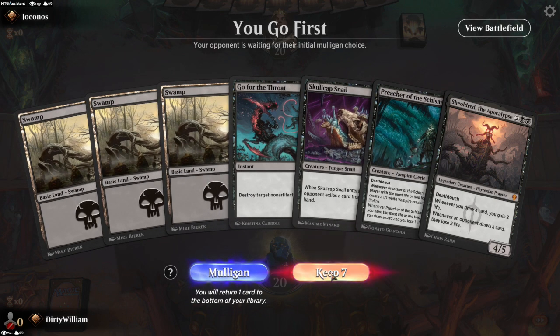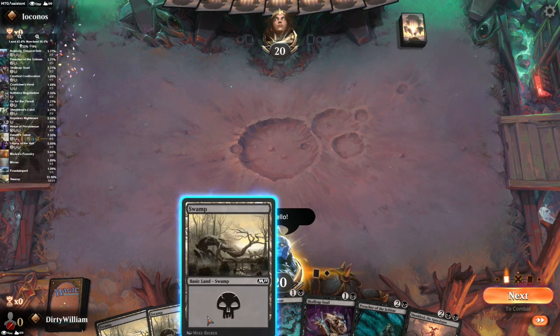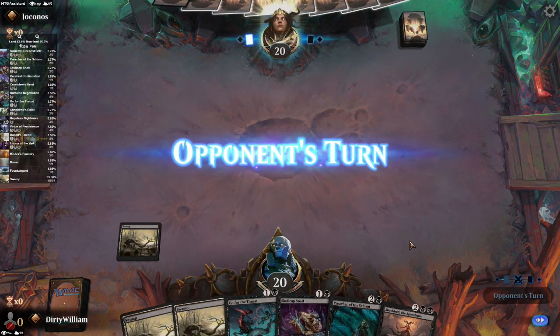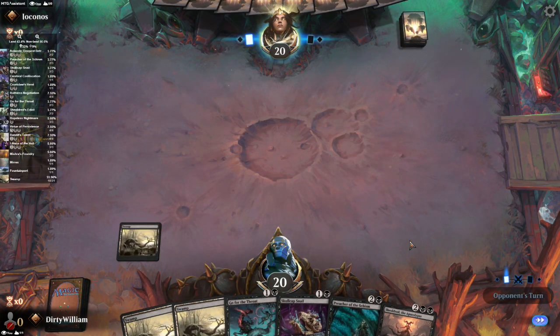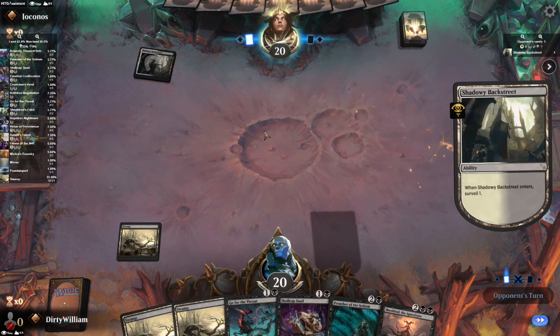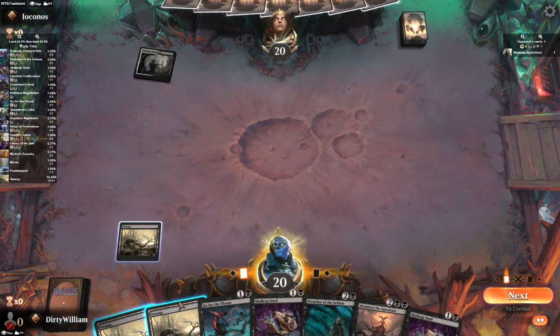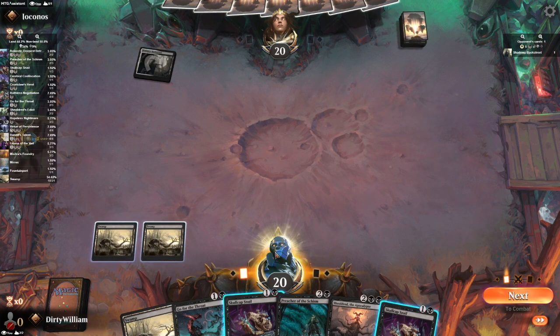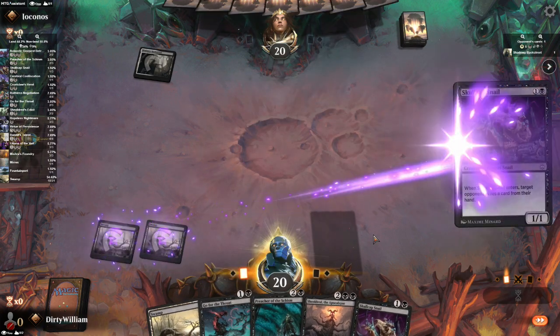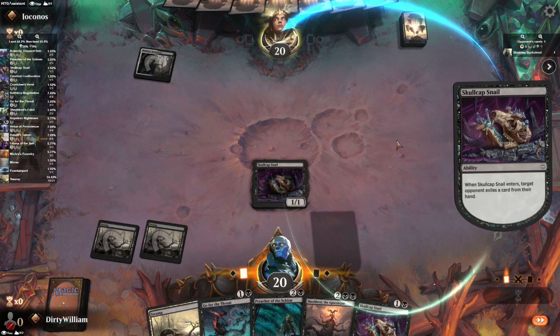No turn one play, but I'll keep it. Play Swamp, Swamp go. Turn one kill — mono red, maybe, possibly. Could be a lot of different things. Let's play this and play a Snail, and they have to get rid of something. We'll see what they might discard here — maybe a land. They've got a full grip so they might not need a lot of lands. Could be bats. Who knows?